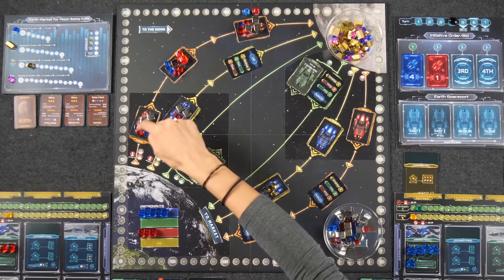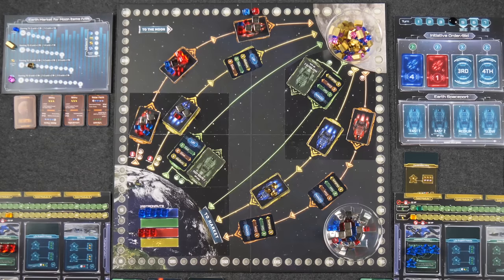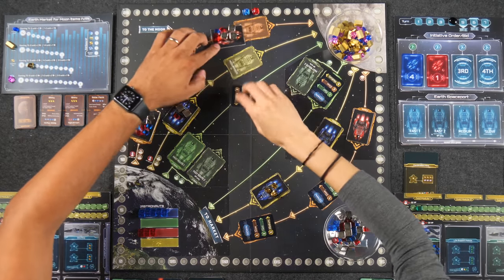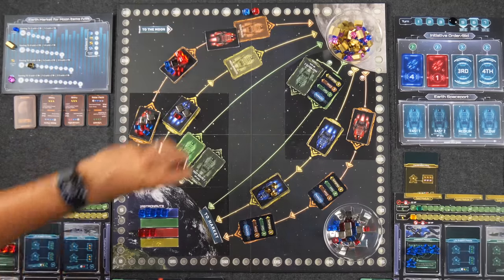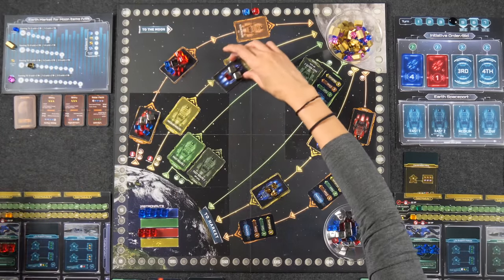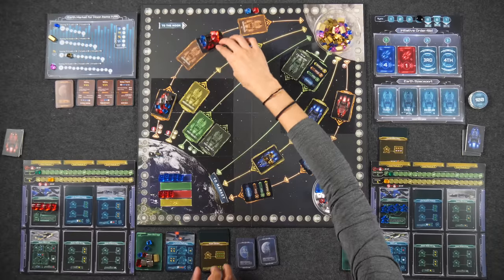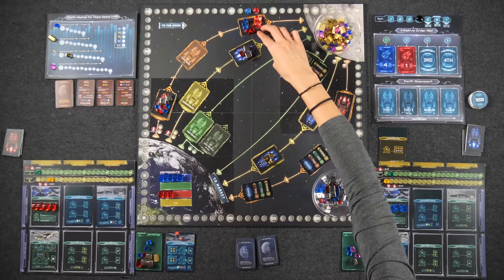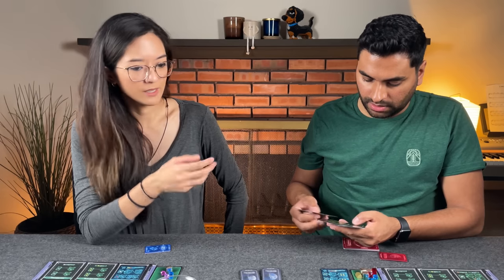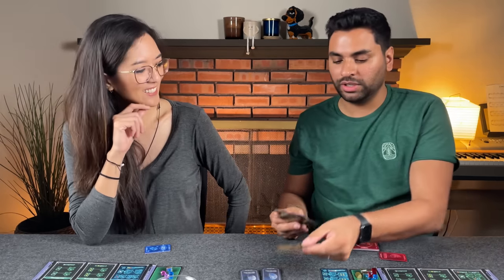Delivering ships: Monique's medium ship arrives and she receives a ton of resources. Naveen's old slow ship also arrives — he gets a large haul. During the Moon phase, Naveen looks at the gold modules — specifically the solar garden, which requires two habitation parts, two life support, two blue cubes, and one red, worth six victory points. He has all that stuff and is excited to build it, but discovers he doesn't have the life support. Not today.